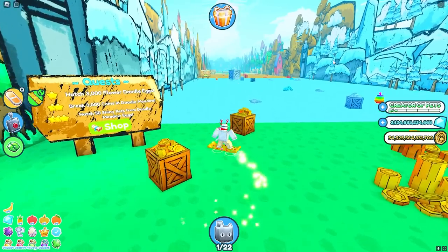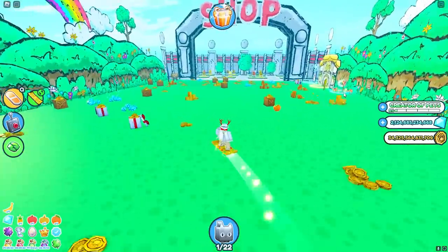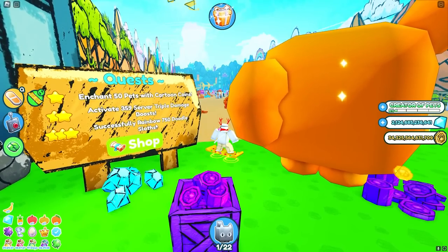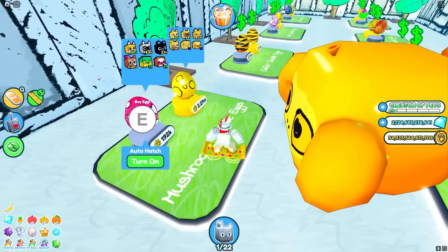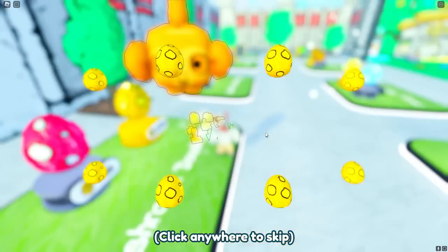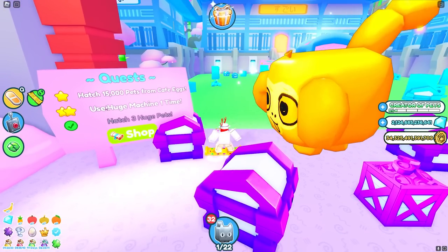We've completed almost all the easier quests. Some remaining ones like hatching 3,000 flower doodle eggs or breaking 3,000 coins will still take a very long time. One of the craziest quests is inside the doodle world — it says successfully rainbow 750 doodle sloths. The doodle sloth is the rarest pet inside the mushroom doodle egg, so getting 750 in rainbow is pretty crazy. This is probably the hardest quest in the game.